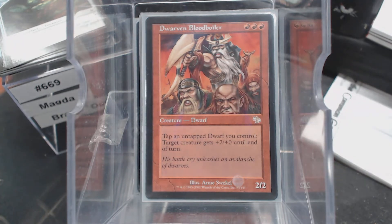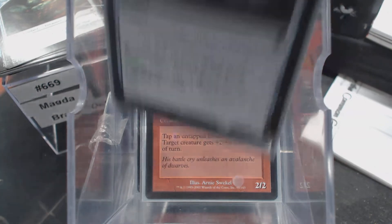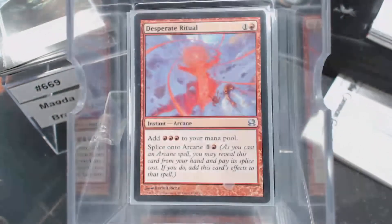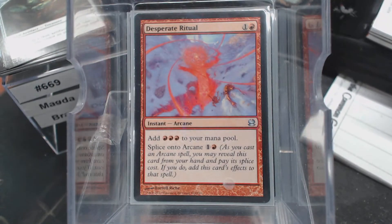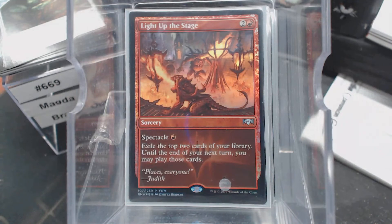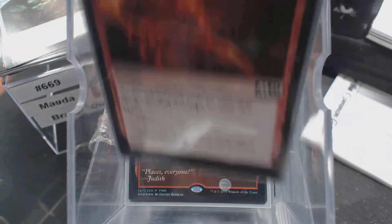Now let's look at just some good old-fashioned ramp. Of course we've got our Sol Ring, Fire Diamond, Pristine Talisman, Spectral Searchlight. A couple of rituals — Pyretic Ritual and Desperate Ritual. I didn't go up to Seething Song because we don't really have that much expensive stuff in the deck. Some card draw with Faithless Looting, Light Up the Stage, and Thrill of Possibility.